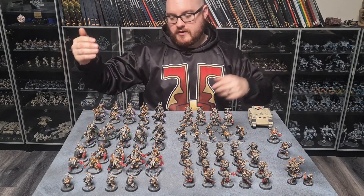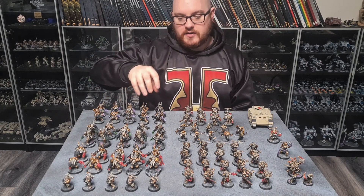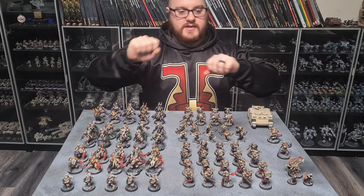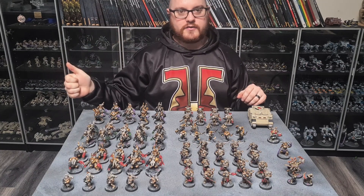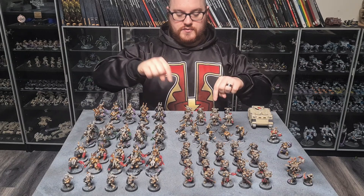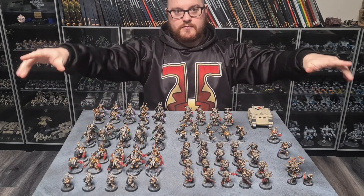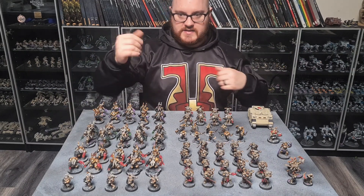Then from turns two onwards, you're dropping Terminators in, double shooting with the Melta Guns and blowing a bunch of stuff up, then you Honor the Prince, charge onto one of their objectives and take it from them, and that gets you your Long Wall and supports your Stranglehold. And you just do that over and over — you just keep sending Terminators in, blowing them off their objectives, taking it, scoring the Long Wall, and then continuing to hold your Stranglehold. And then in turn two the CSM and Cultists, after raising the Banner on your home field, move up and raise it on the next two, and you basically keep moving forward like that, defending those three objectives and taking all of theirs.